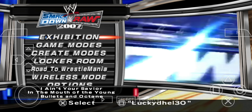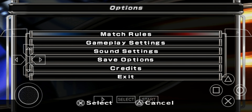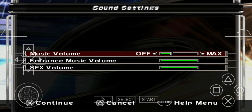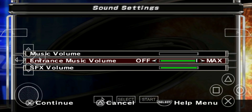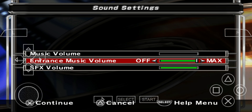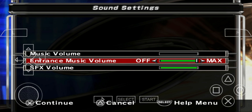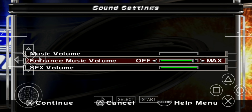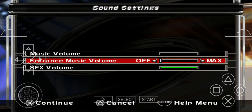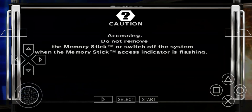Let's go — yes, this is for the Smackdown vs. Raw 2007 settings. What I'm gonna do now is go to the sound settings and turn the volume down so we won't get any copyright issues. Quick tip for you guys: if you want to stream without issues regarding audio and entrance music, I'm gonna turn that off too. Go ahead and exit.